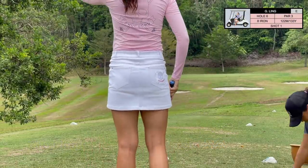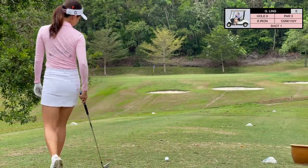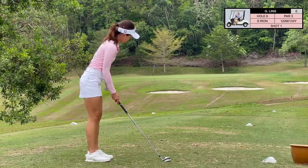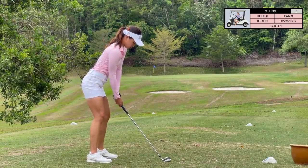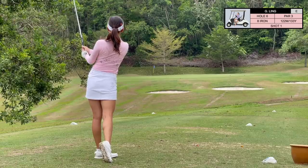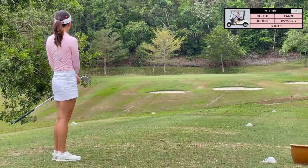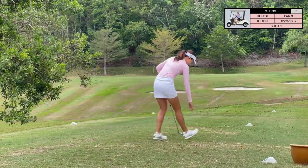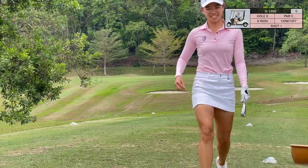Moving on to hole 6, this par three probably has one of the toughest greens on this course. The entire green slopes from the back to the front, so knowing where to land it is very important — land it in the wrong spot and you could putt it off the green. With today's pin position, you want to aim a little bit more towards the right side of the pin because it will kick left. However, if you miss, you'd want to miss left, because it's almost an impossible putt from the right side of the pin.